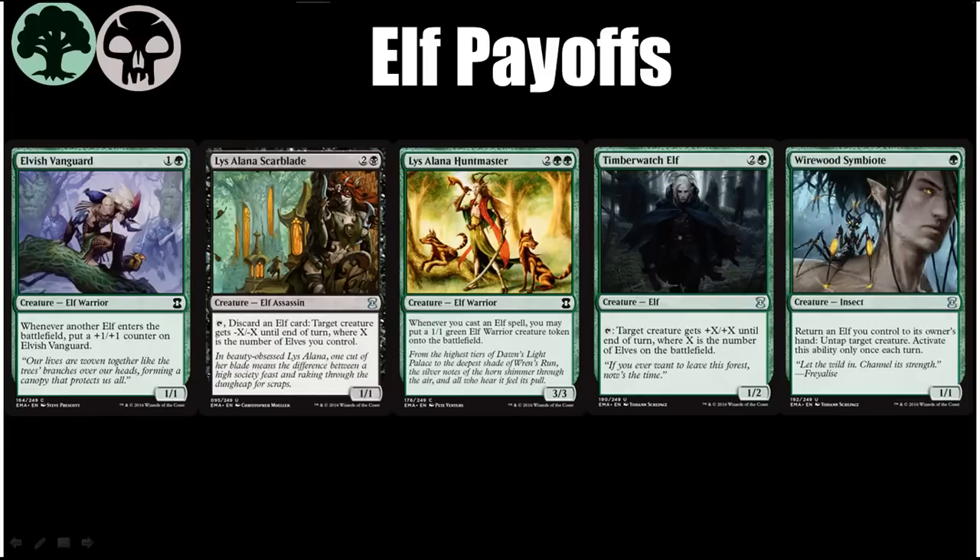Timberwatch Elf makes combat an absolute nightmare for your opponent if you have enough Elves in play — they basically have to choose between blocking and losing a creature, because chances are they're not going to be able to rumble with whatever you're attacking with if you have Timberwatch in play and three or four Elves. Or they just have to take a bunch of damage. It also makes it hard for them to attack if you keep Timberwatch untapped. Wirewood Symbiote allows you to pull off all kinds of shenanigans, such as using Lissalana Scarblade or Timberwatch Elf twice in one turn, or helping mana Elves produce more mana, or protecting Elves from removal. It also synergizes well with Elvish Vanguard and Huntmaster.